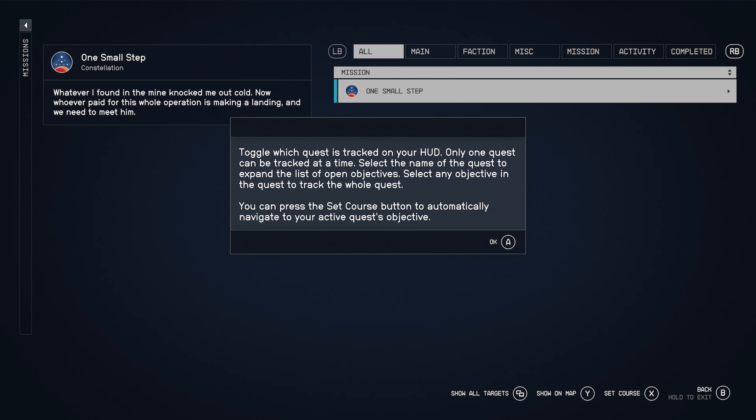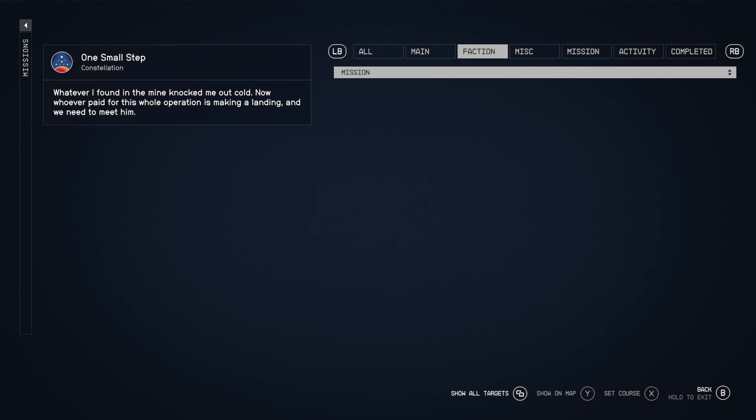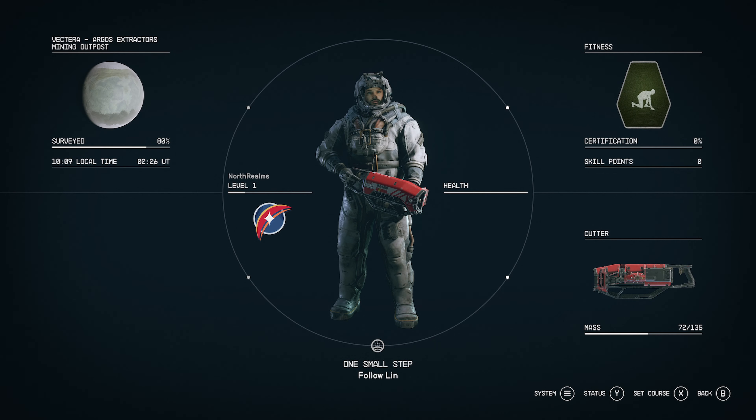Go to the missions. You can go through all the stuff with LB and RB at the top. On the map you can set a course to go to your quest destination. We don't have anything else other than the first initial 'One Small Step' quest. But there'll be faction quests, miscellaneous quests, missions, and activity — a couple different categories in quests and missions.